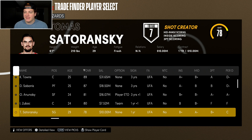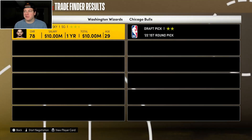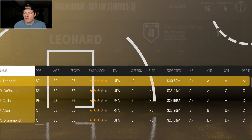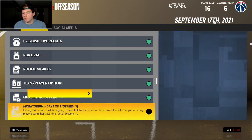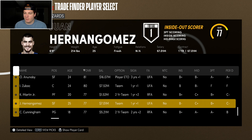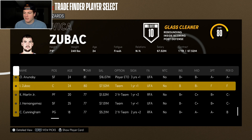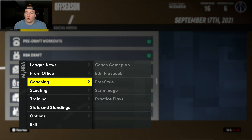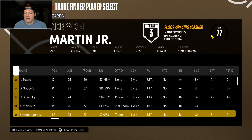Sederanski heading out as well. We might actually have a little salary cap space for free agency — we have 23 million bucks right now. If I move on from Hernan Gomez and Zubac, I honestly have a max spot. Let's go ahead and do that, hopefully getting a first round pick for both of these guys. If I have a max spot, I might as well use it.